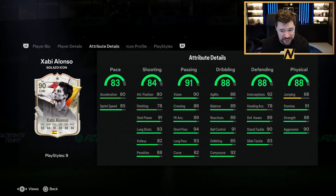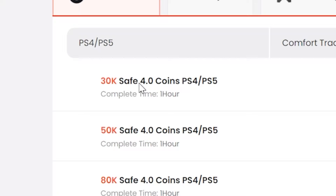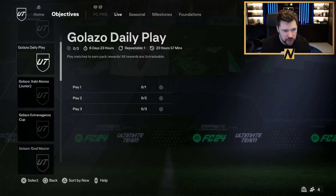Long ball pass plus, intercept plus — that's actually not a bad card for an objective card, that's decent. Pop a shadow on him and you've got a really really good card. If you want to afford the best players and open the best packs in FC24, go to u7buy.com to buy your EAFC24 coins — it's cheaper than buying FC points and just as reliable, with an extra six percent off using promo code NEP at checkout.